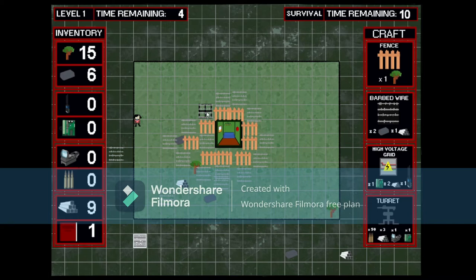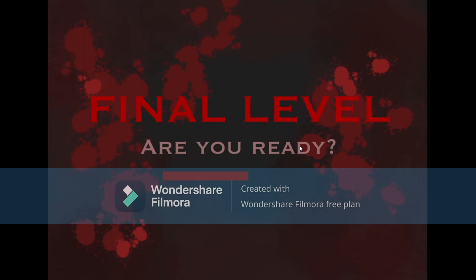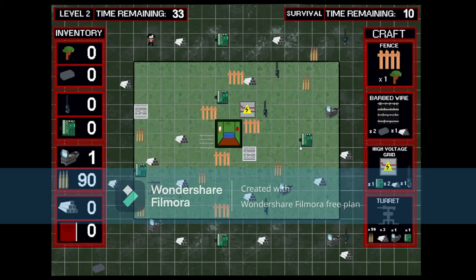The defenses have been displayed on the right side of the map. We have a fence, barbed wire, high voltage grid, and turret. The fence stops enemies, however it receives constant damage. The barbed wire slows down enemies but also deals and receives damage. The high voltage grid stops the enemies and deals global damage, but gets destroyed instantly. And finally, the turret, which constantly shoots bullets once the zombies cross the safe zone.